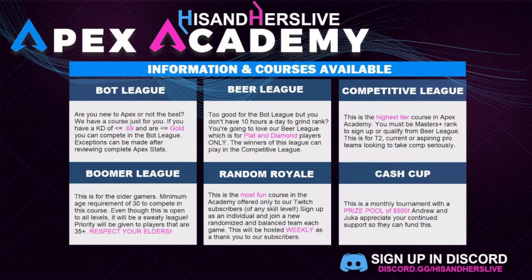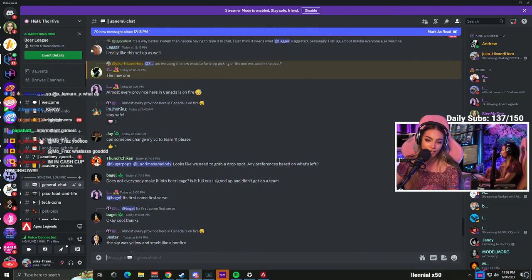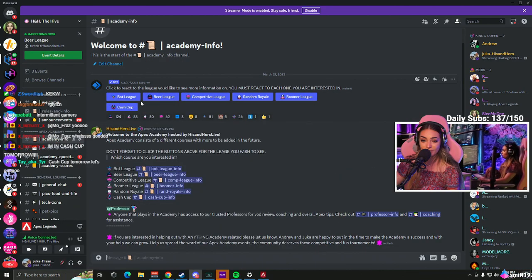If you want to play in any of these tournaments, join our Discord at discord.gg/hisandherslive. First, go to the Apex Academy information tab in our Discord. Then click whatever role you're most interested in — you can see all six roles there. For the bot league and beer league roles, you do have to submit stats.